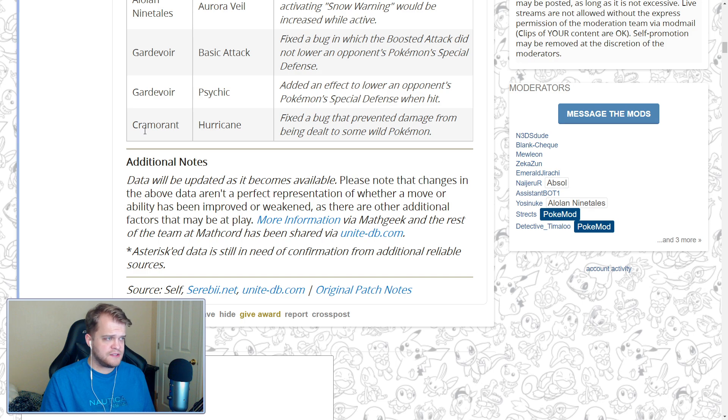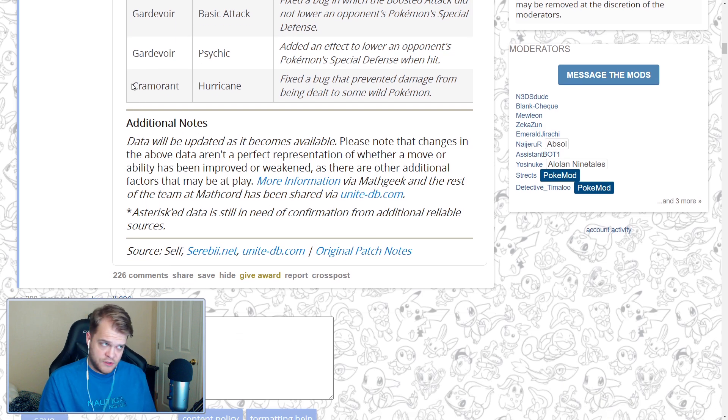For Gardevoir, the boosted attack was not actually lowering Pokemon's special defense as stated — that's now fixed. Additionally, Psychic had an effect added to lower the opponent's special defense when hit, which is a small buff. But Moonblast is still just a free stun on a low cooldown and a better option. For Cramorant, they fixed a bug that prevented damage from being dealt to some wild Pokemon when hit with Hurricane. That interaction is now working correctly.